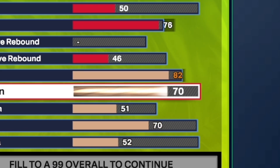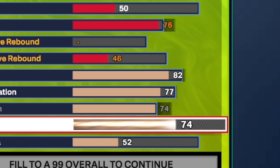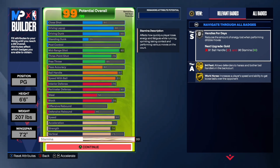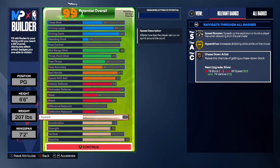For physicals: 82 speed, acceleration at 77, strength max out to a 74 — you get bronze bulldozer — and vertical at 75 so you can get silver posterizer. Max out your stamina. Great physicals right here: 74 strength with bronze bulldozer, 75 vert with silver posterizer.